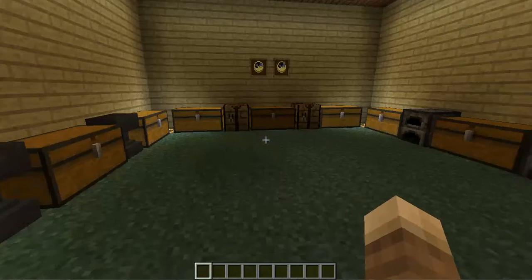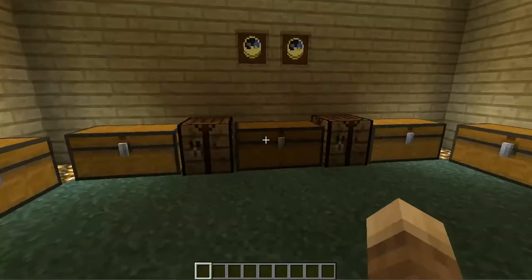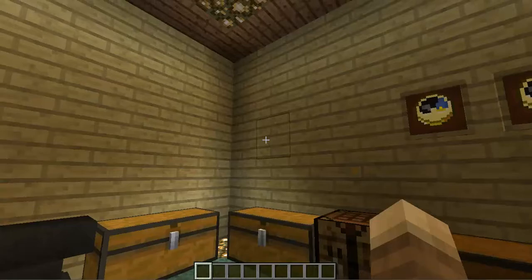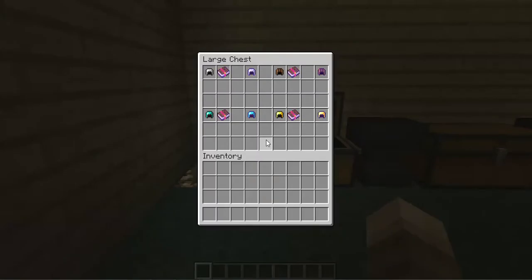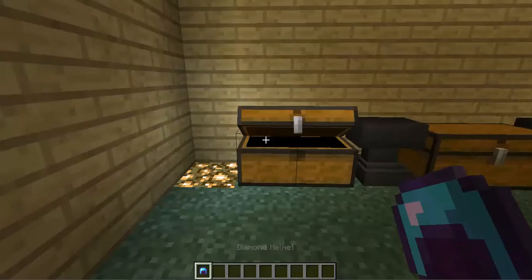We're going to be doing the Night Vision Goggle mod. What this does — I can just show you — it's in this chest here. You can enchant helmets with a new enchantment called Night Vision, which will give you the night vision effect. You can also use an anvil with enchantment books. This works with all helmets.